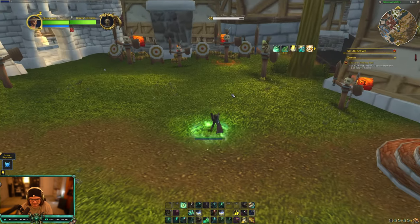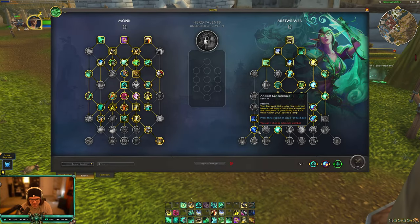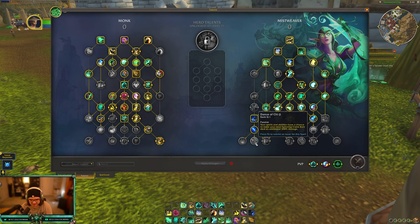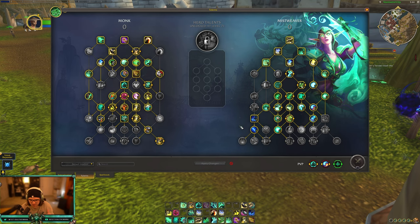Jade Fire Stomp is the same as live — you strike the ground, deal damage, and it activates Ancient Teachings if you're using that build. Ancient Concordance, Awakened Faeline, Dance of Chi-Ji, Tea of Plenty, Tea of Serenity, and Ancient Teachings are all exactly the same. This whole corner is your fist weaving area — where you do damage to heal — and it's just a ton of damage. Good talents here if you're fist weaving.